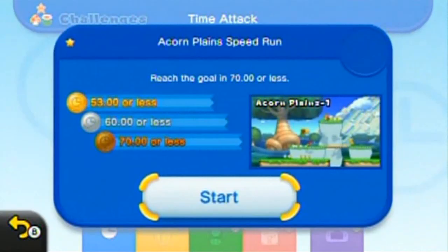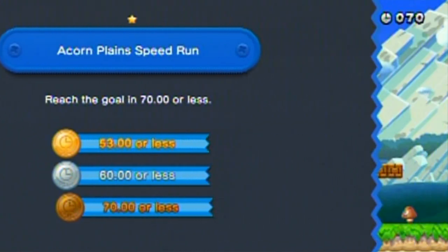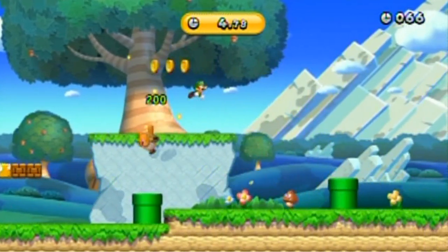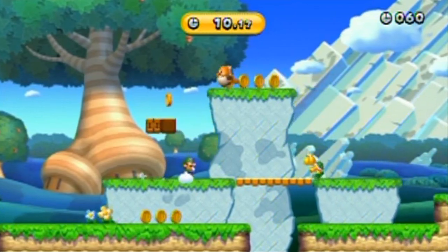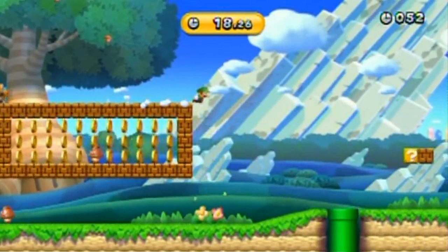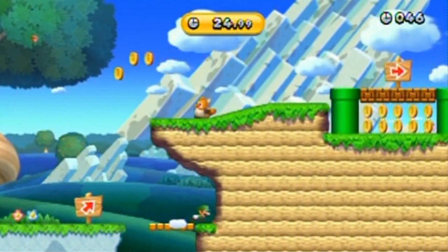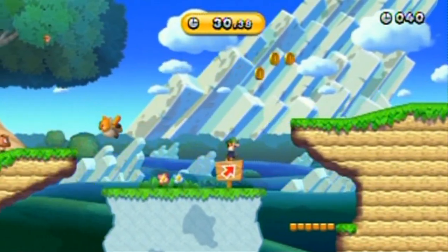Maybe I should show these. So I guess I'll be doing the time attacks in this one. Reach the goal in 70 seconds or less in Acorn Plains 1. I just didn't remember that other stage because it was totally original — that explains that. I'd really be more comfortable with a power-up doing these speedruns, but I guess that would be a little bit too easy. Oh shoot, that isn't a shortcut. Dang it!